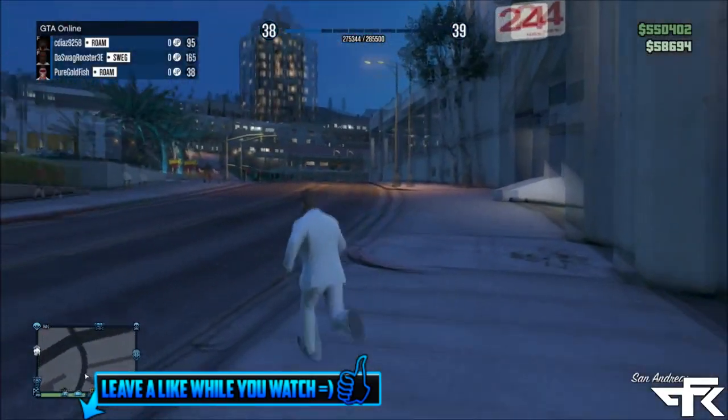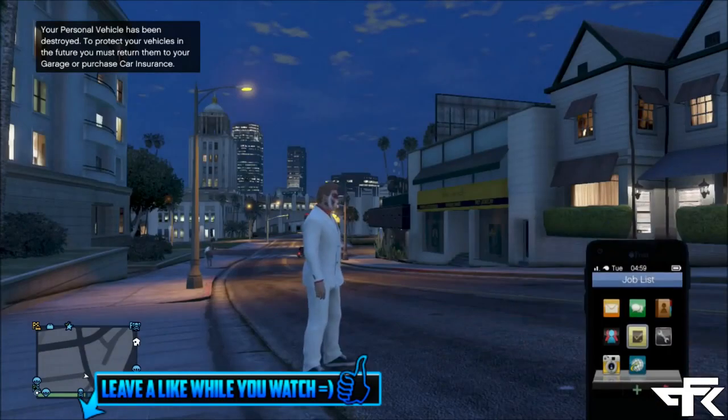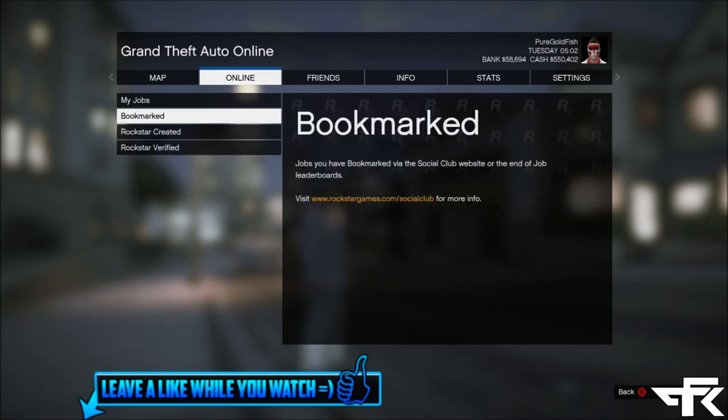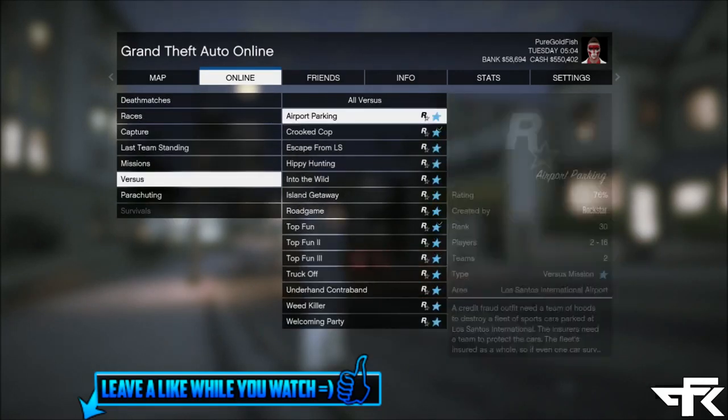The first step of this new unlimited RP glitch after patch 1.11 in GTA 5 Online is to go to the start menu, go over to the Online tab, go to Jobs, go to Host Job, go down to Rockstar Created Jobs, go to Versus, and then look for the map called Crooked Cop.